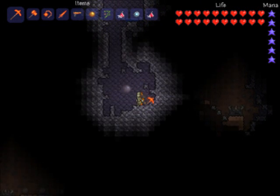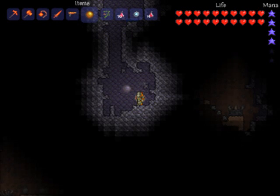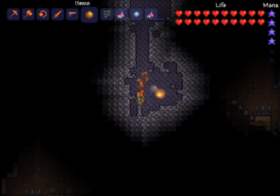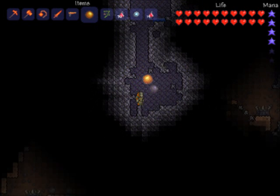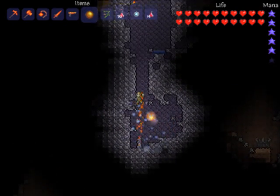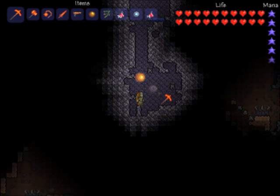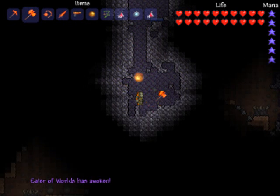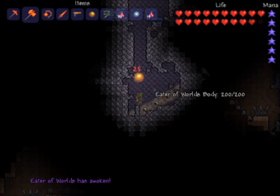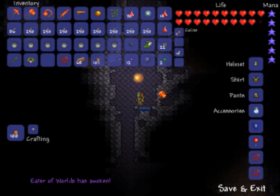I'm digging down to try to find another underground jungle, and I found one of these — shadow orbs. These are the grayish circles found in corruption that I've been talking about. For those of you who don't know, you should watch for these things and just take a hammer and destroy them. If you destroy three of them, the Eater of Worlds spawns.